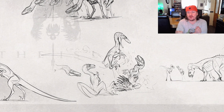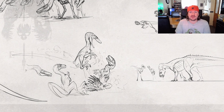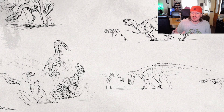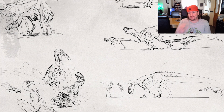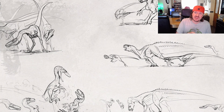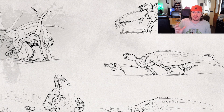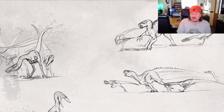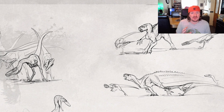You've then got them in size comparison with the Tornonto, where one is giving chase and two of them are kind of keeping it busy. You can see them in a group trying to bite the Tornonto, which shows that they can take on bigger dinosaurs. Obviously they'll have that poison mechanic in as well, so that's really interesting.